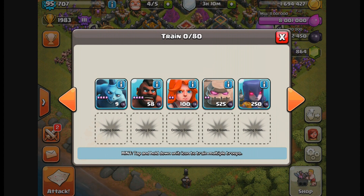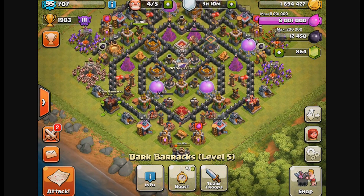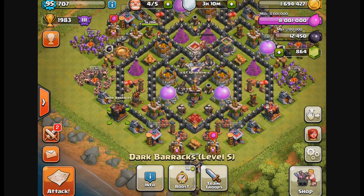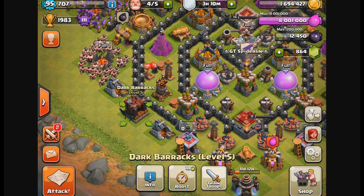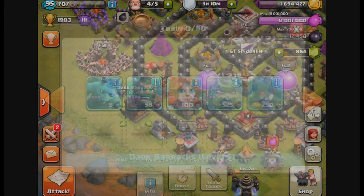We've got a new unit coming - it's going to be a Town Hall 10 thing. You're not going to see any of this stuff at Town Hall 9, unless they shift everything down. At Town Hall 9, I was able to upgrade my Dark Barracks to level 5 and unlock the Witch. So yeah, it's going to be a Town Hall 10 troop and a Town Hall 10 upgrade.